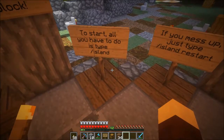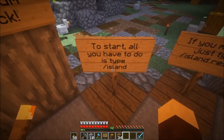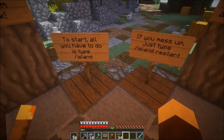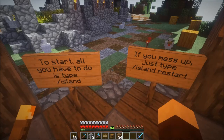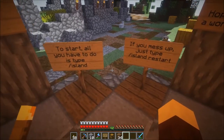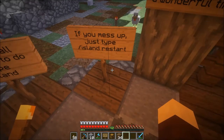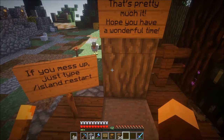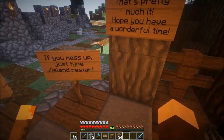This is right where you started when you spawned in. If you did not take time to read the signs to start, all you have to do is type /island. That's it. You start a new island and it'll give you a list of islands to choose from, ranging in difficulty from very difficult with almost no resources to a pretty decent start — basically enough resources to amount to having played for several days. If you mess up, you can type /island restart and it will restart your island.